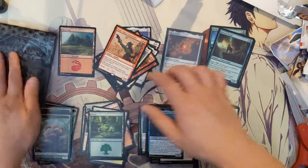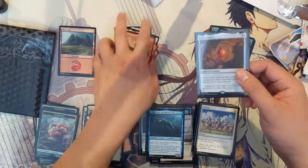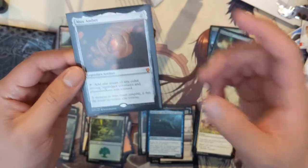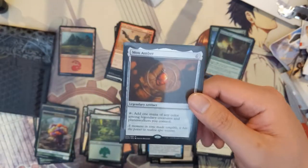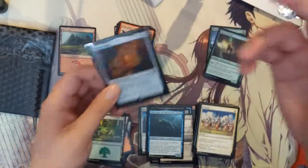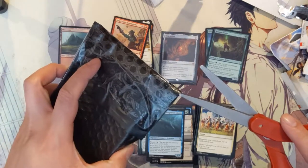Before we open the last piece of mail, to recap the opening — by far the best pull would be the Mox Amber. Really happy with that. I don't think it's the greatest card competitively, but when it comes to the Moxes, I just love them.